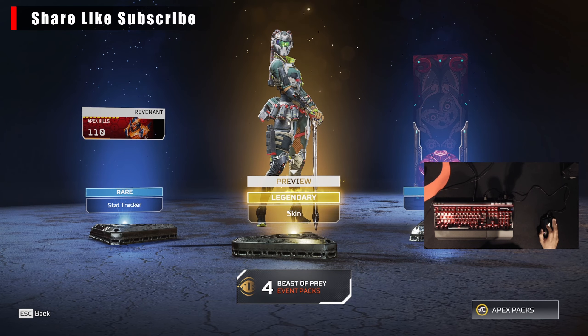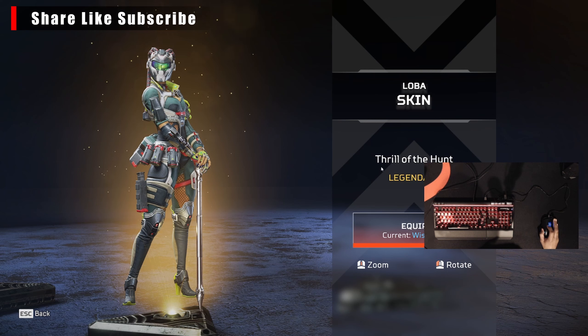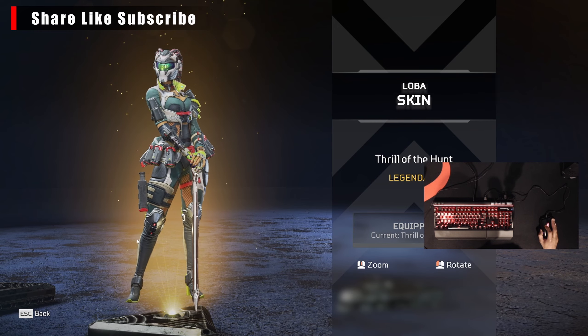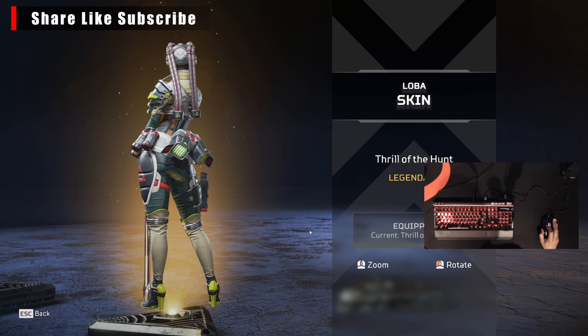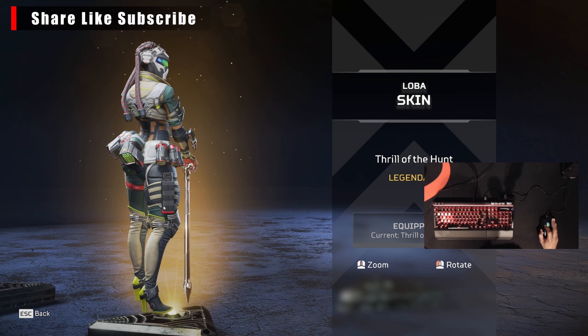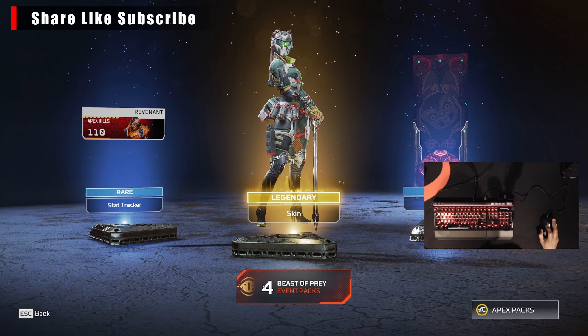Alright, yes I wanted this too — the Loba skin Thrill of the Hunt, so we can equip that right quick as well. I don't know, let me know what y'all think about it in the comment section. I like it, it's straight. I mean I think it could have been a little bit better but I like it. I'll give it an eight out of ten. Let's go on to the next Beast of Prey event pack.